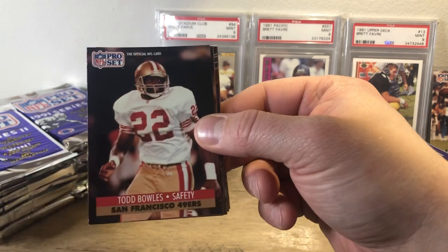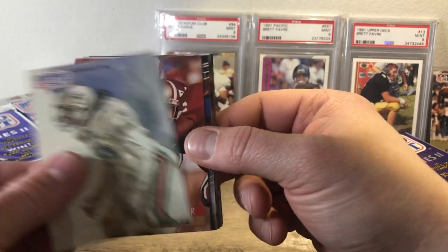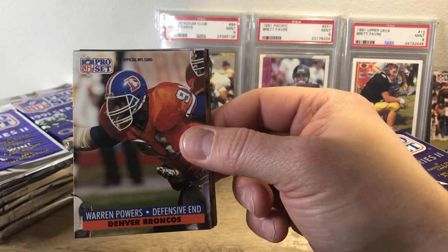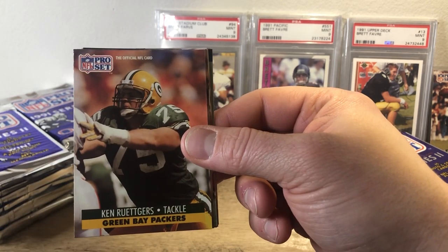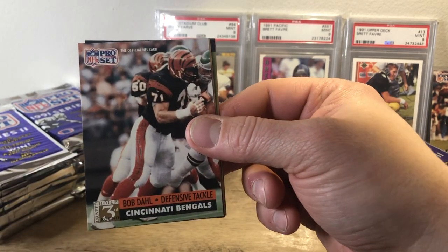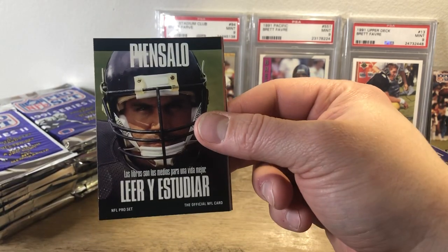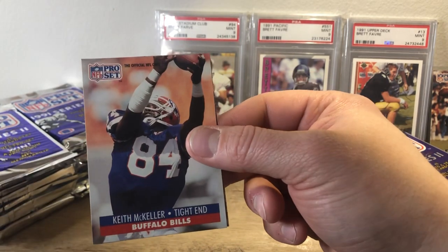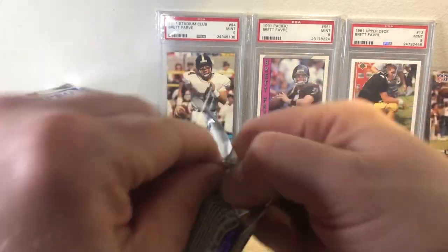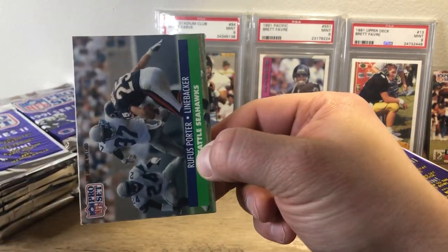We have a Daryl Green, Todd Bowles, Eric Hill, Bubby Brister, John Offerdahl, Michael Walter, Warren Powers, Ken Rutgers, Jesse Hester, Fred Marin, Bob Dahl, Arenas Williams — that's a good rookie right there. Another Think About It card, Keith McKiller, and Calvin Stevens. Pulled some nice rookies so far: Brett Favre, Arenas Williams — Arenas Williams is another bigger one to pull out of here.